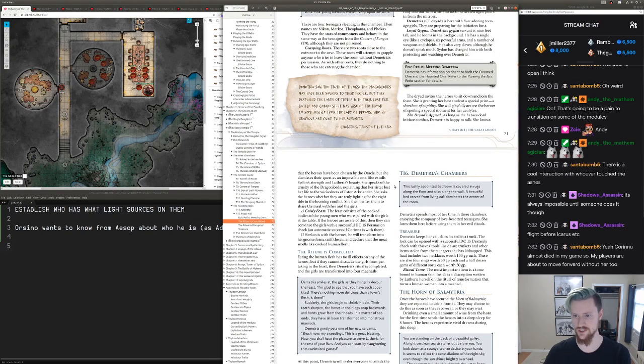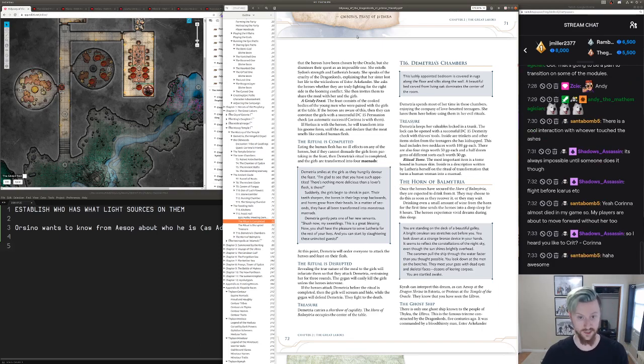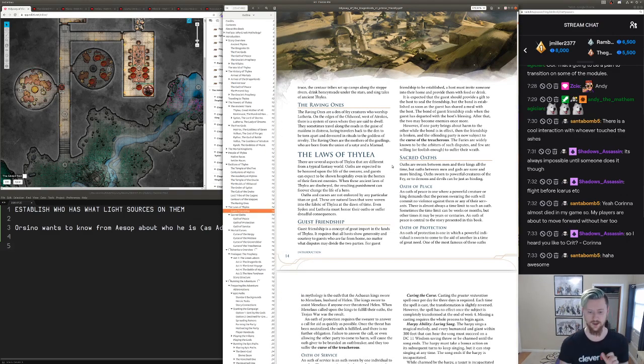So Demetria is just nice — very polite and hospitable to the players. One thing my players stated they were worried about is that they don't want to accidentally invoke guest friendship by partaking of a meal. So they're going to be very careful not to eat or drink anything. I definitely want to play up: the wine smells incredible, and there are spinach puffs that smell absolutely heavenly, and then of course there are the meats, which are glazed and smell savory.